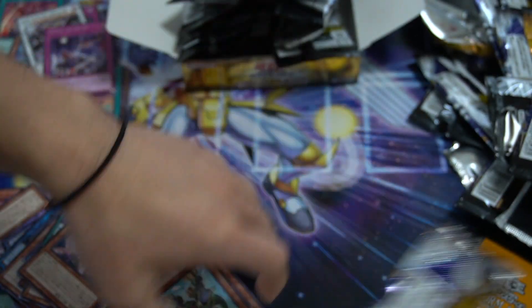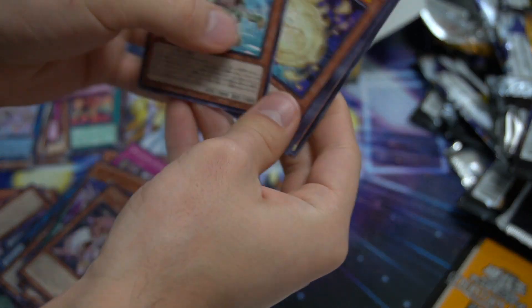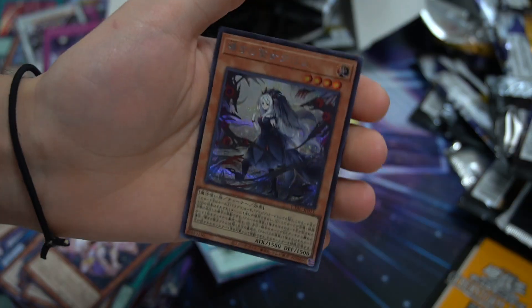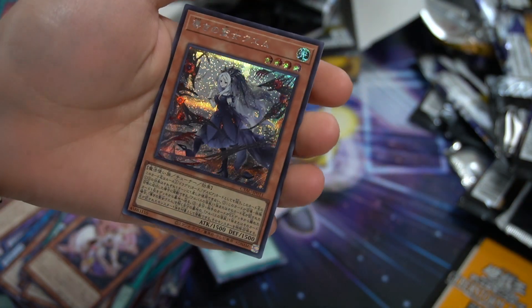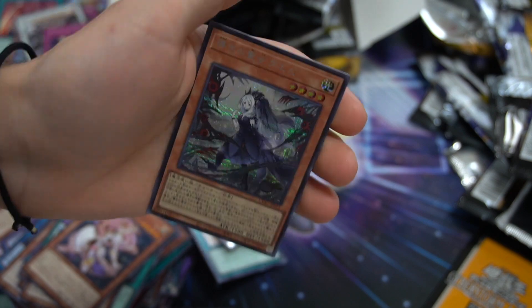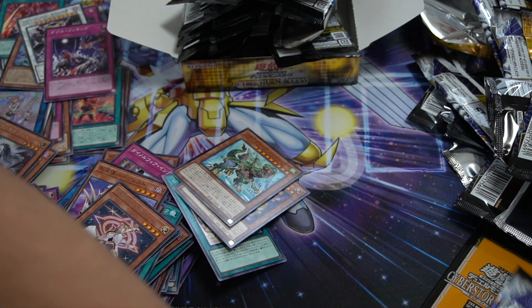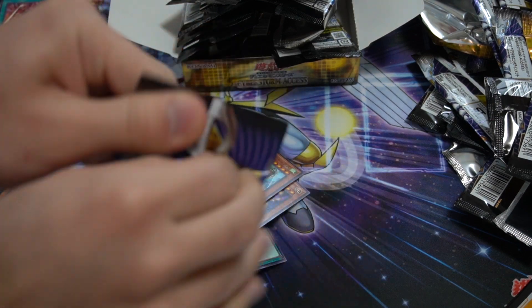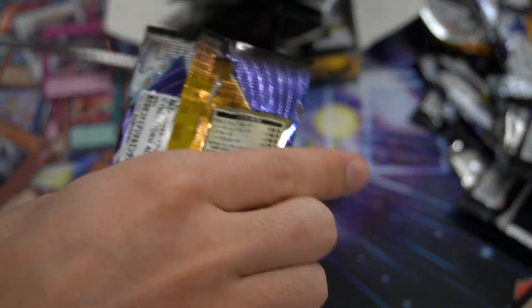Oh, that pack just fell out of nowhere. So I don't get prismatic, but I do get a normal secret rare. It's one of the new Albaz cards. It's a little too bad it's not prismatic — I believe that card is like a hundred dollars if it's the prismatic secret version. But beggars can't be choosers.